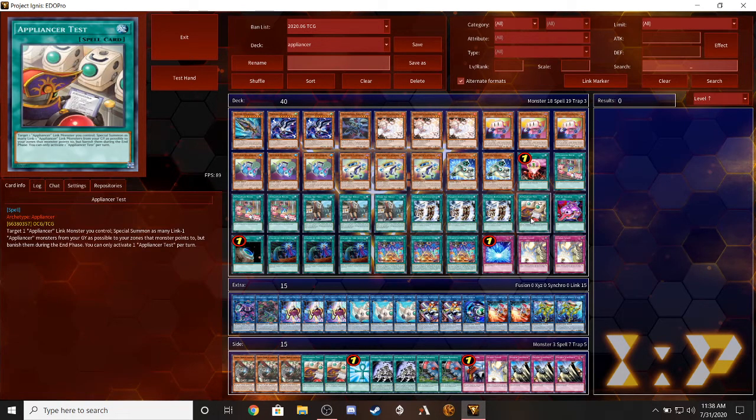The only one copy we're running of the Appliance spells is Appliance Tester. You can tribute one Appliance monster you control and special summon as many link one Appliance monsters from your graveyard as possible to the zones that monster points to, but banish them during the end phase. You can only use this once per turn. It's good but bad at the same time - if you don't link them they'll be banished. I recommend you link them, and I can see why Konami put that restriction there.